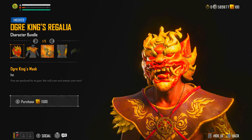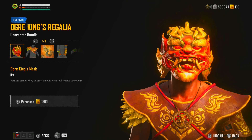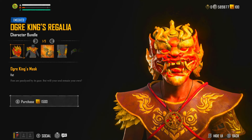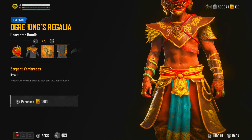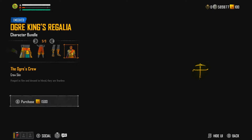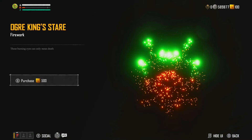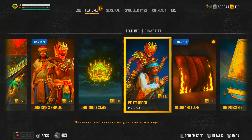We've got the Ogre King's Regalia — I'm not sure whether to get it. The mask is pretty cool and the eyes glow bright red at nighttime, which is really cool. We've got the torso, the Curse of the Naga, the Serpent's Embrace, the hands, the belt, the pants, the shoes, and there's also a crew skin included. Then there's the Ogre King's Stare firework, which basically launches the mask into the sky.